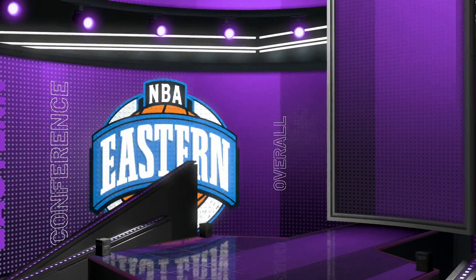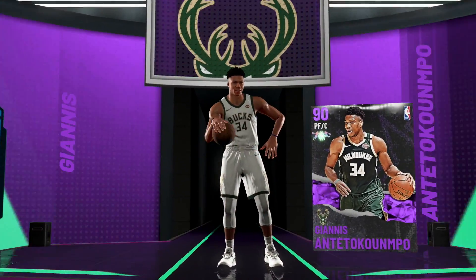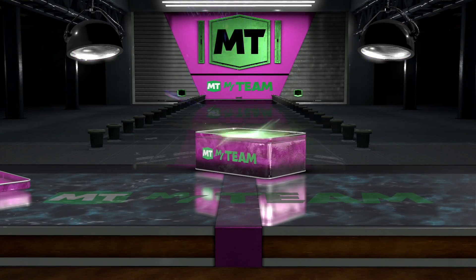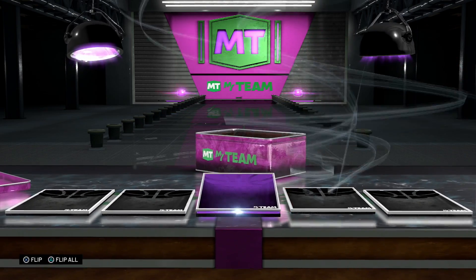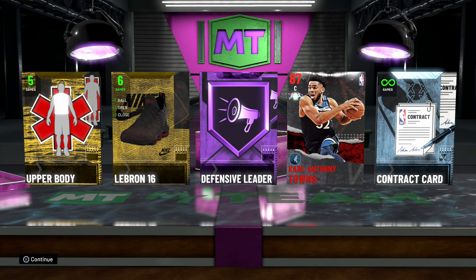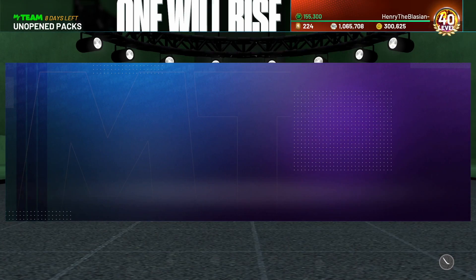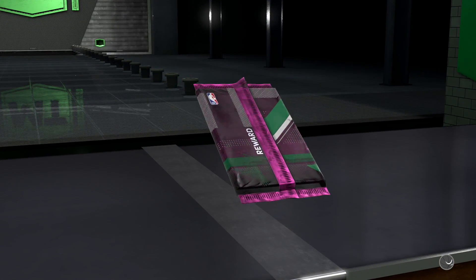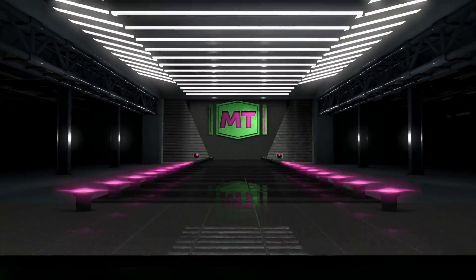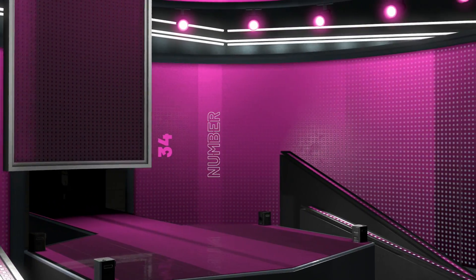We end up getting Giannis Antetokounmpo — can't complain about that. I don't know how much MT he's going for but he's probably one of the more expensive base card amethysts. Then we get the purple pack, which is supposed to be a Hall of Fame badge. We get a contract and Hall of Fame Defensive Leader — nothing too crazy but it is what it is. Pink Diamond Paul Pierce is on the squad now and it feels relieving to finally get this card.